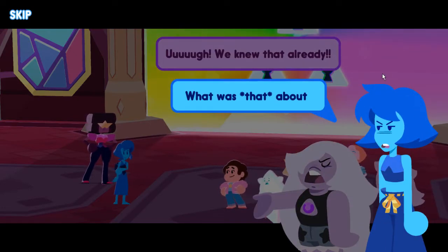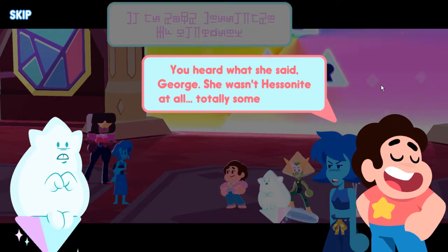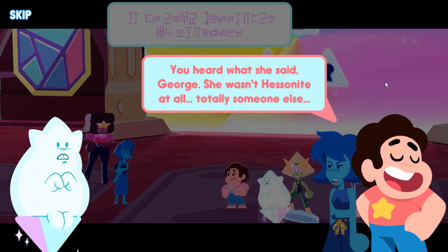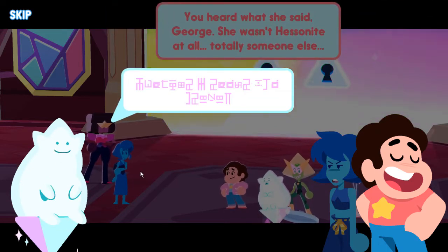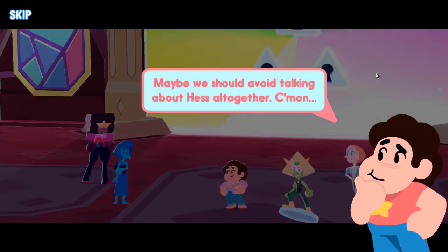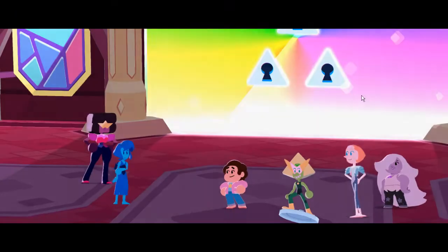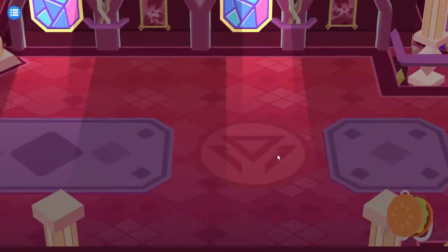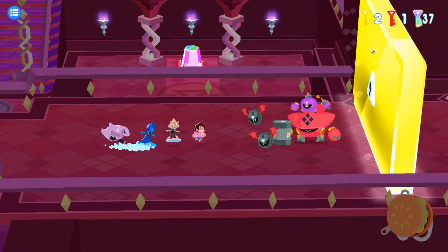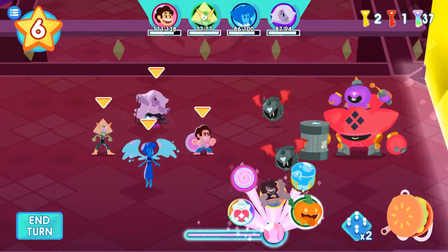Even Amethyst picked up on that — 'What was that about?' Poor George. 'You heard what she said, George — she wasn't Hesonite at all. Totally someone else.' Steven, even you're not that naive. George is, apparently. Probably shouldn't lie to him. We don't, actually, but thank you, cutscene. Was there stuff over here? Yes there was. Oh, that's why we have some extra other keys — that makes sense now.